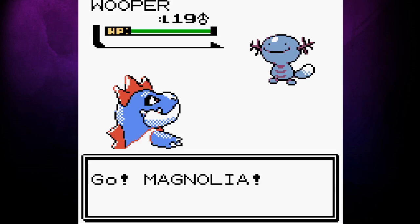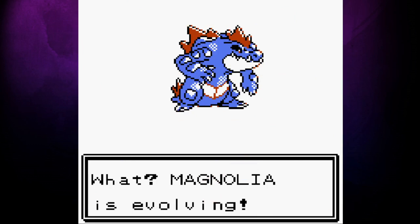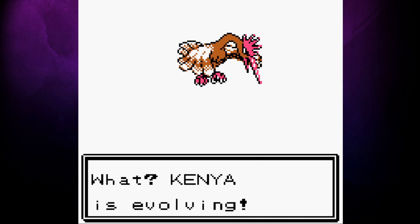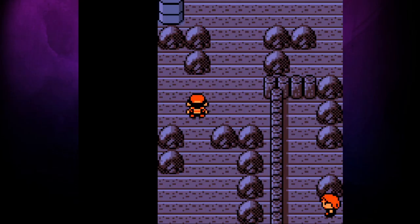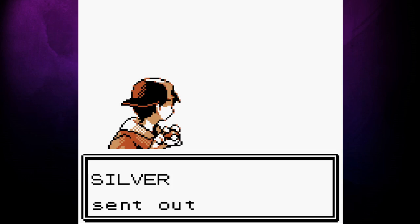Before taking on Silver and Morty, we head west to Route 38 to level up a bit. The essential goal here was to get Pokemon who can take on Bayleef and Gengar, so we're trying to evolve Kenya and Magnolia. After a few battles, Croconaw reaches level 30 and evolves into Feraligatr. Then back in the National Park, Spearow gets up to 20 and evolves into Fearow. With that done, we can head back to Ecruteak and take on our rival.